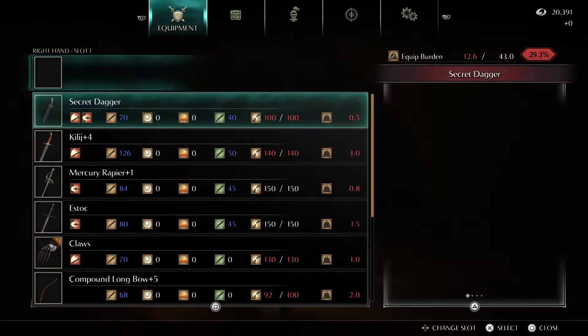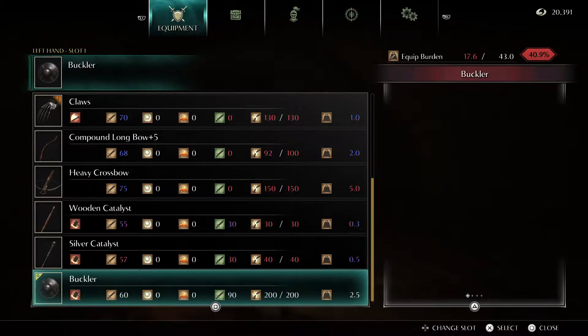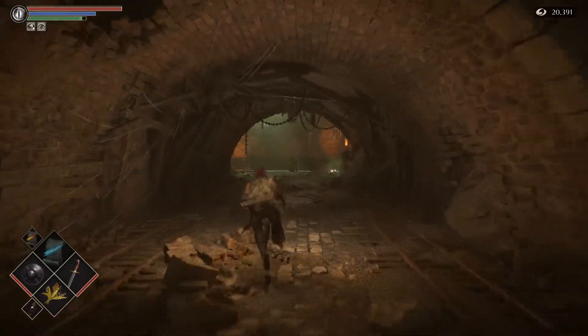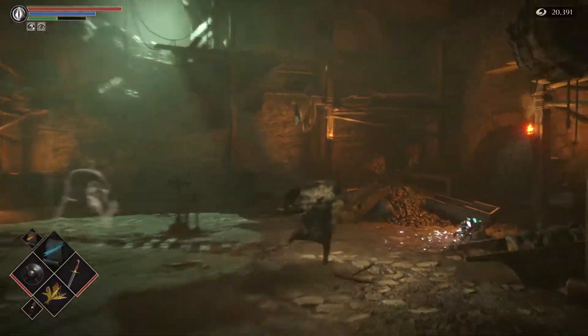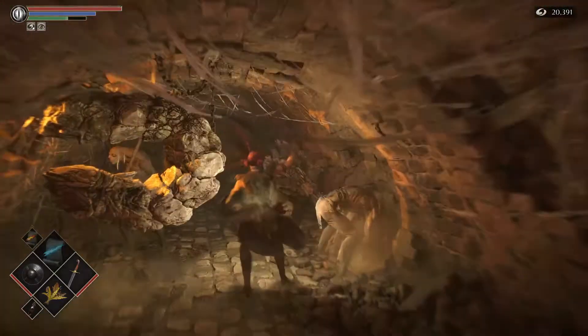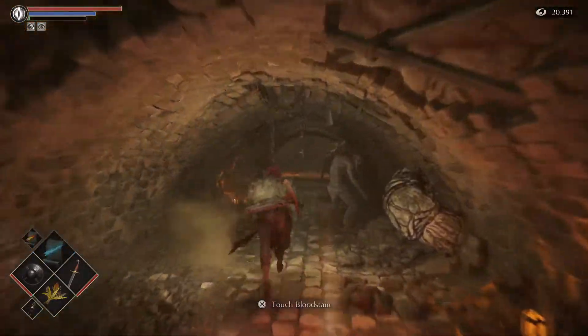Before I go, I'm just going to get my Sword and Shield out just in case. So at the end here you want to go right, you want to go all the way to the end here — just ignore these guys or kill them, whatever you want to do.